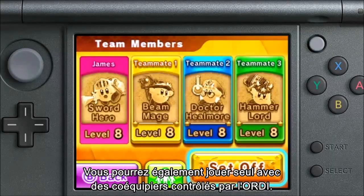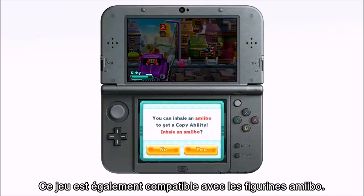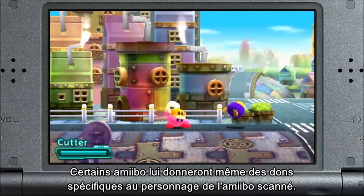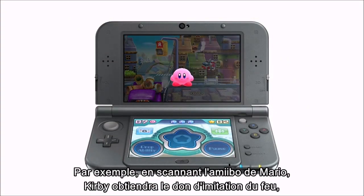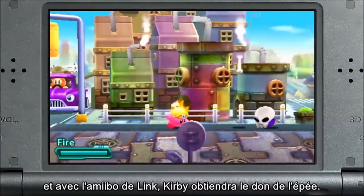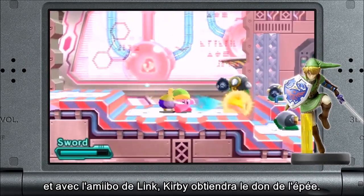You can also play alone with computer-controlled sidekicks. The game is also compatible with every amiibo figure. If you tap an amiibo, Kirby will get copy abilities in the game. Some amiibo will even give you character-specific abilities. For example, if you tap the Mario amiibo, Kirby will get the Fire Copy Ability. And if you tap the Link amiibo, Kirby will get the Sword Copy Ability.